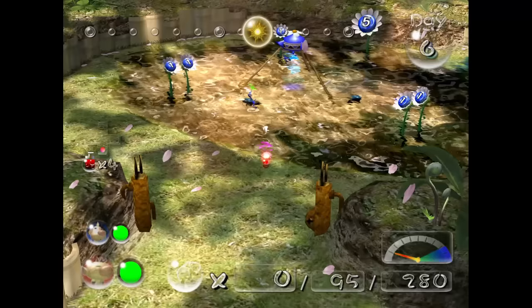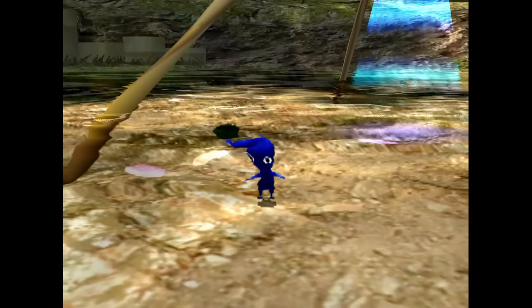Day 6, we finally find the blue Pikmin, and again we are forced to use the whistle - same as the other types - and again I will not be counting it.